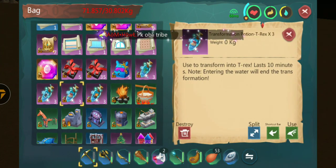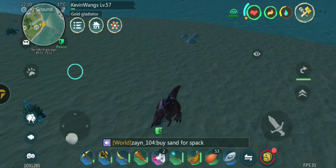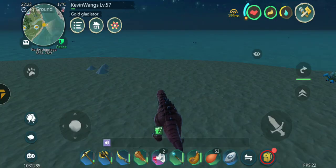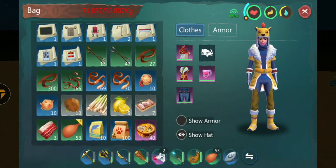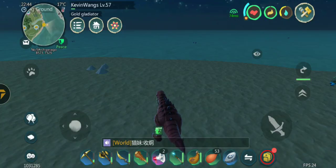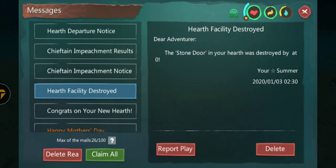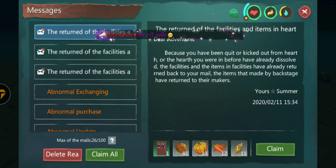Since this is my first Utopia video in a while, I'm gonna use this thing to transform into a t-rex. I can't run but I can still jump. I need to rebuild my heart - wait, the heart facility was destroyed? The stone door in my heart was destroyed. Oh right, this is PVP - someone can destroy the door and steal all your stuff. I forgot about that.